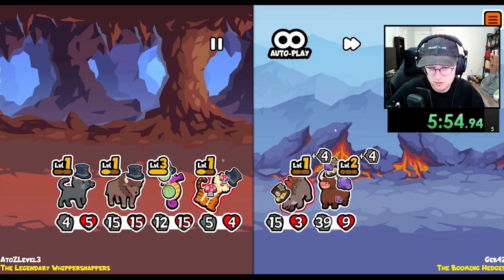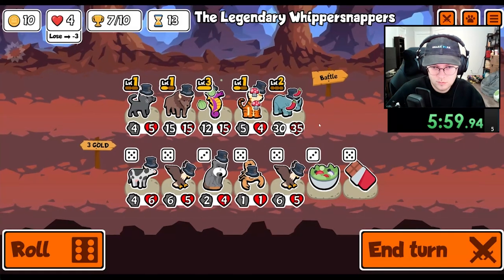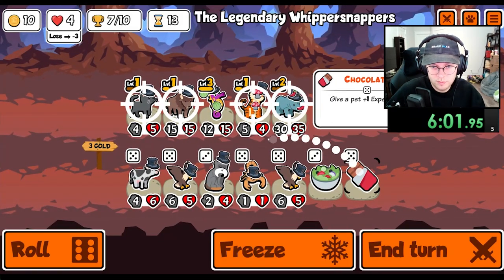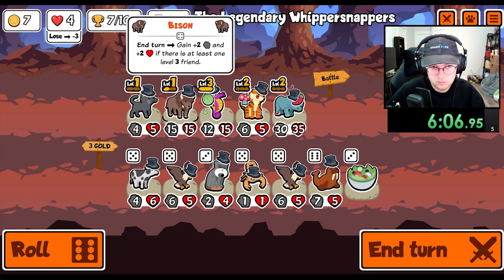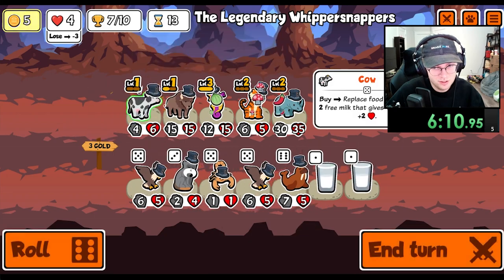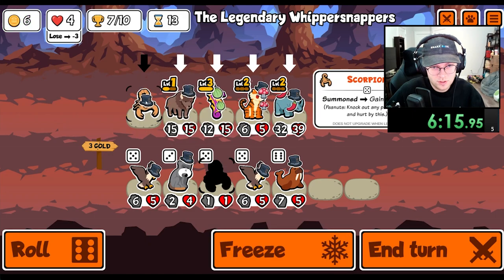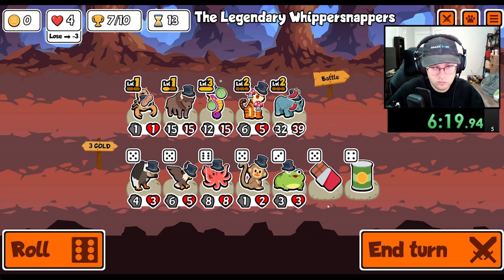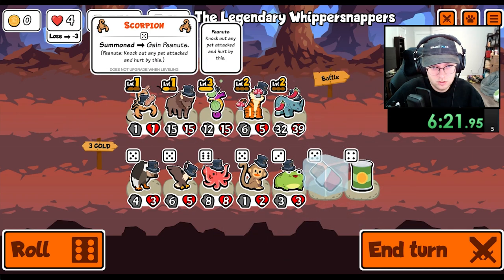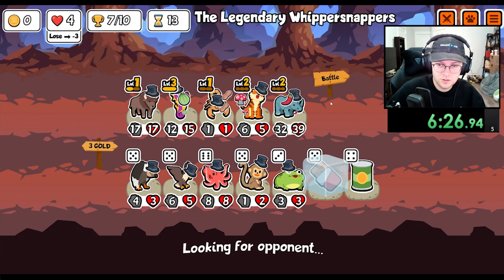I mean, that's decent — yeah, we'll get through. Level up the tiger. I kind of want to get rid of the cat for the cow, we can swap some things around. I think it's fine. You're getting kind of strong on your own.